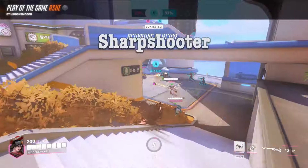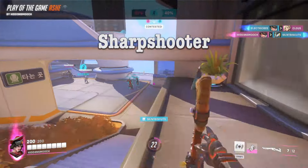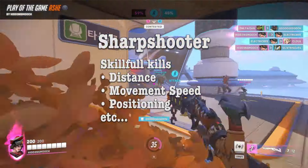The third category is sharpshooter. This category is pretty simple and self-explanatory. It typically features skillful kills, so the game will look into the distance, movement speed, positioning, etc. of the kill. It's typically shown with characters like Widowmaker or Ashe.